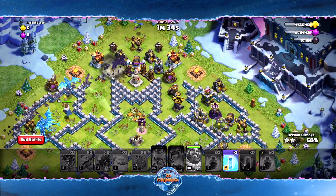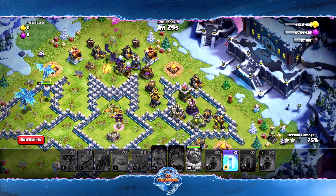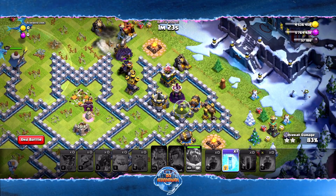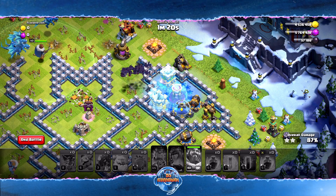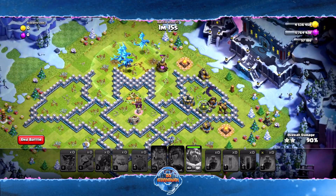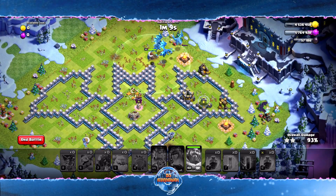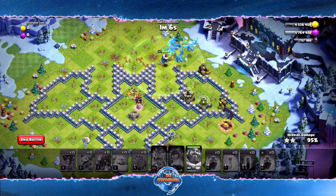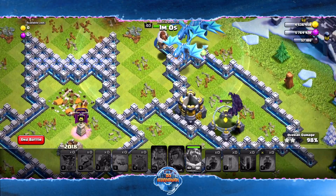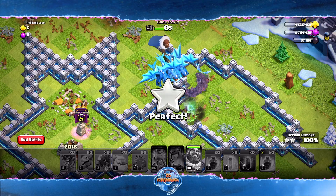We have one more freeze for that Wizard Tower on the back end. We have all these bats coming in doing so much work — the air defense isn't really going to hurt these bats, we have so many. We just have to be really careful with that Wizard Tower. There's a Tesla at the end — the pesky hidden Tesla — and it is gone. We just let the bats be amazing and fly around and destroy everything. This one is not that hard to crack.